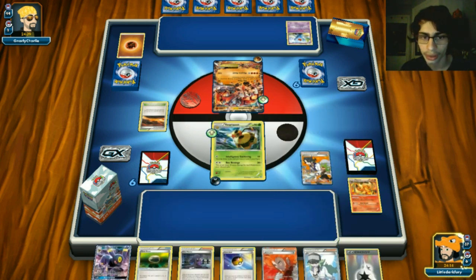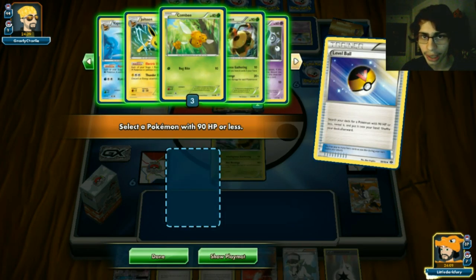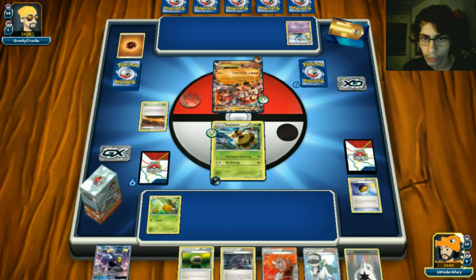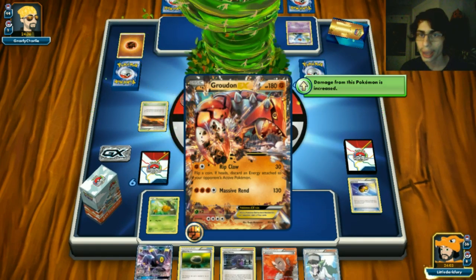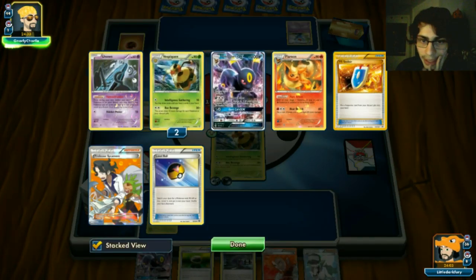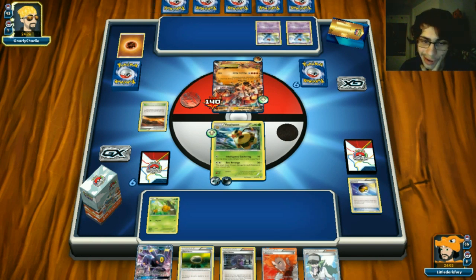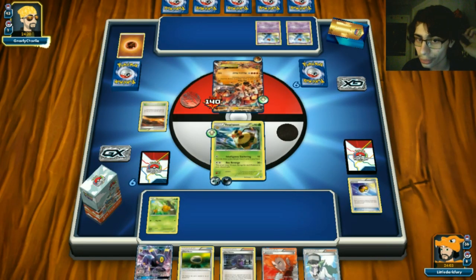A Korrina to pass. We're going to lose two Vespaquens. We Level Ball for Combee and just do Bee Revenge - not going to knock him out but it sets up for Shadow Bullet. We should have played Klefki down though. If I'd had an Eevee this would be rough. The fact that we lost all these Vespaquens early is brutal since they're our best attackers.